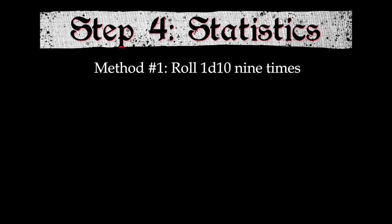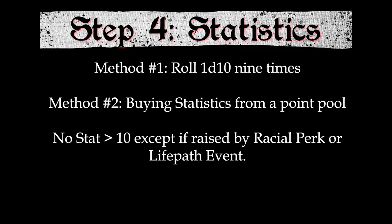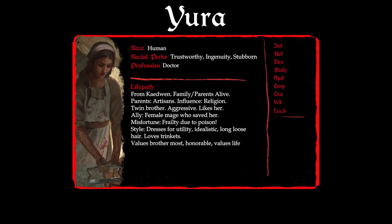Statistics are inherent physical and mental abilities which everyone has. There are two ways to determine them: roll nine 1d10s (re-rolling any 1s and 2s) and assign each result to one of the nine statistics, or use the point-buy system where you purchase statistics from a pool of points — the pool size varies by starting power level. No statistic can exceed 10 unless raised by a racial perk or life path event. Jane's GM informs her they'll be using point-buy. Jane has 60 points to spend on the nine statistics: Intelligence, Reflexes, Dexterity, Body, Speed, Empathy, Craft, Will, and Luck.